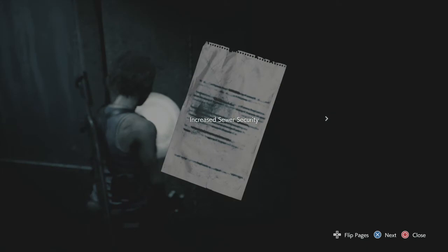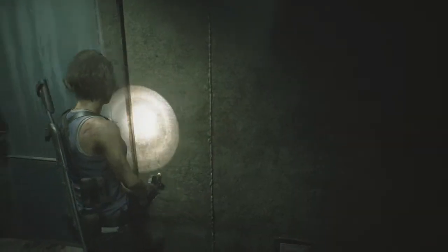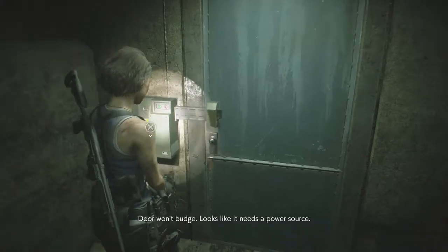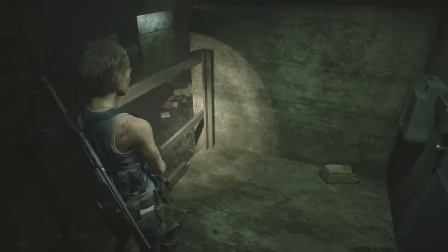Increase sewer security. We've been receiving reports of unauthorized personnel in the control areas of the facility. In response, we are replacing the Asian mechanical locks and implementing new security protocols. Unlocking the new electronic car blocks requires a special made battery pack to be distributed to all employees. Please keep your personal battery pack on hand at all times. Looks like it needs a power source. That's the way we go.